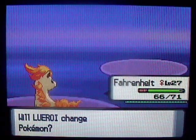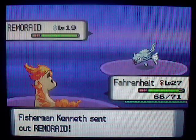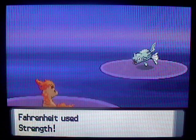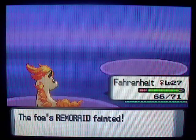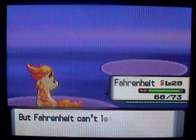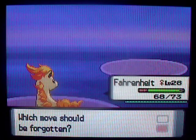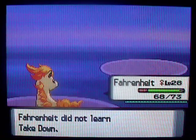Remoraid — I guess I'll stay in since I'm so close to leveling up, and Remorads aren't too hard to beat. I'm really looking forward to learning some new attacks with Ponyta — Strength is getting kind of old, and its best fire attack is just Ember, which isn't very good. I need something like Flare Blitz. Let's see if I learn anything good at level 28. Takedown — I guess Takedown's a good move, but I already have Strength so there's really no point. The recoil and inaccuracy are kind of annoying.